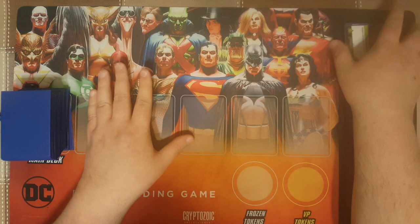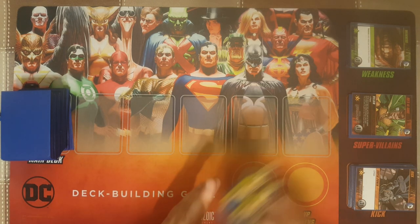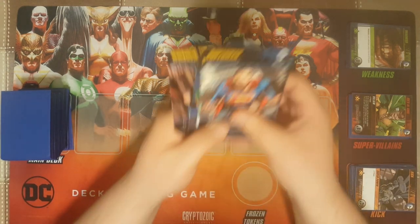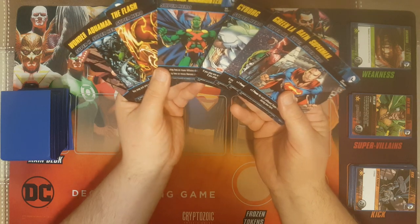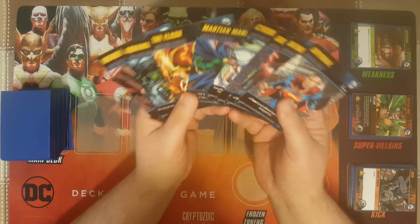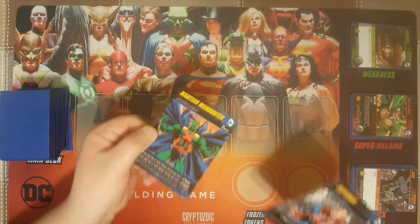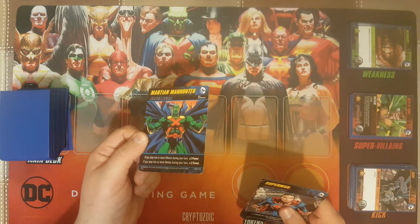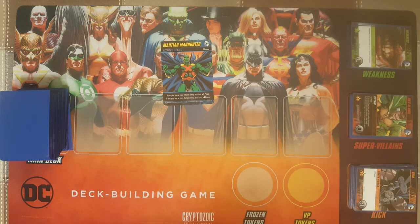Now that we've set up the basis of the game, there's one more thing to do. Everyone gets a stack of seven punches and three vulnerabilities, and we all have to get a character. There are Justice League characters in this game — it comes with seven, but if you bought the very first version of the game, you also get a promo Martian Manhunter. If you can't find him, check the Board Game Geek store online or eBay. He is quite good.